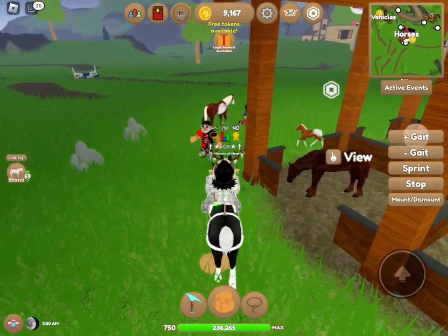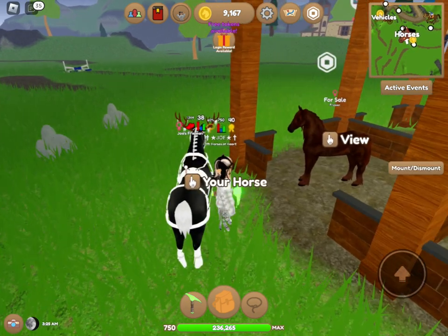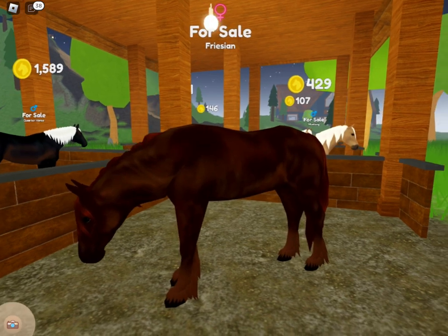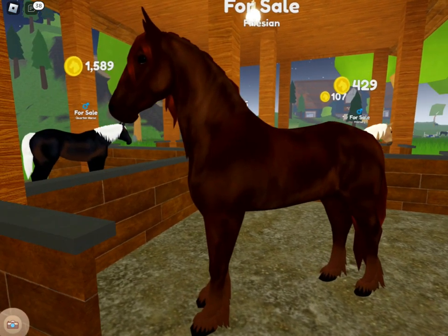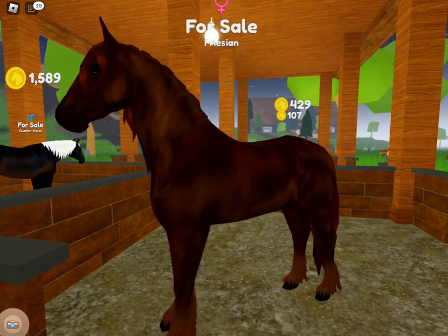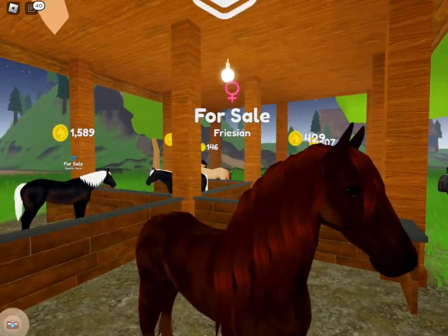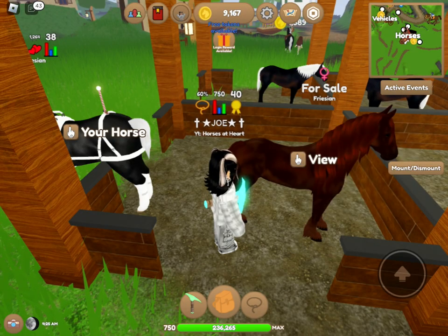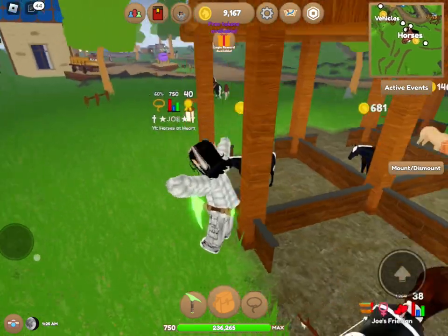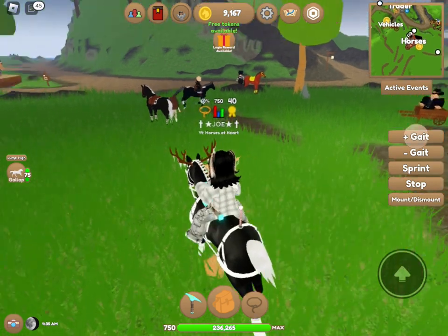So at Hogan, it looks like there is a liver chestnut new Frisian remodel for Robux. She's so stunning — I love her coat, and look how the model looks now. It looks much more realistic, and it does have that slimmer, longer face. It is 499 Robux, but I'm just going to be keeping a lookout for ones that are just coins.